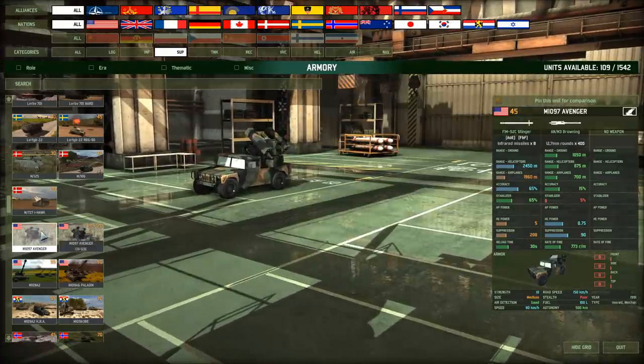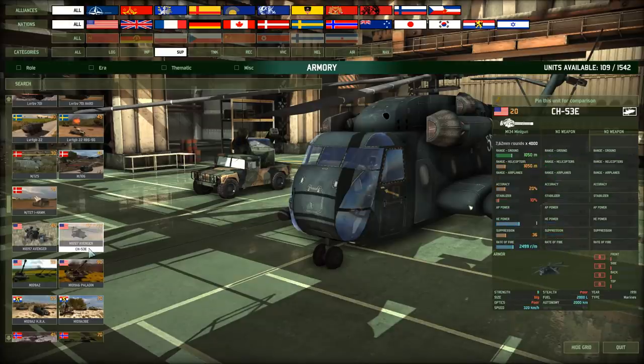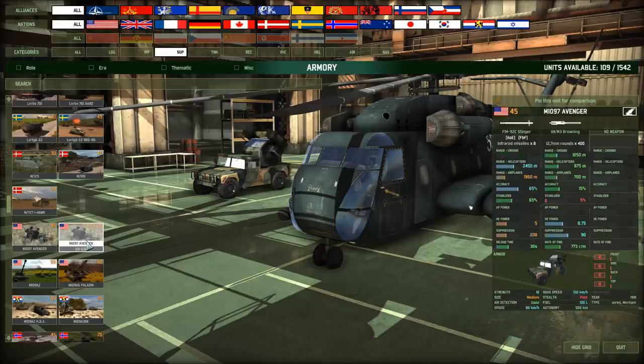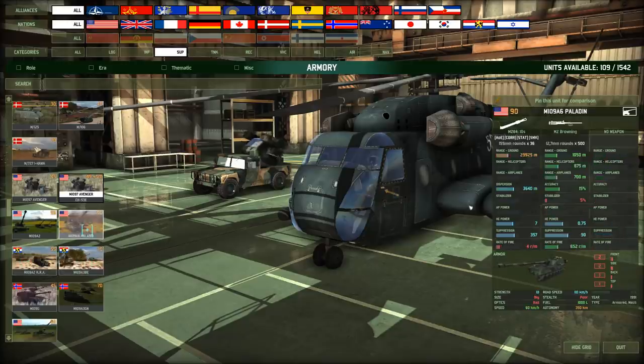You all know the Avenger, right? An anti-air Jeep — nothing stellar. How about making an anti-air unit airmobile? This is an M1097 Avenger that you can drop from a helicopter. That all of a sudden makes your anti-air a heck of a lot more mobile. You're going to see these combinations more often — not just dropping AA, but other units too. And that I think is awesome about this mod.